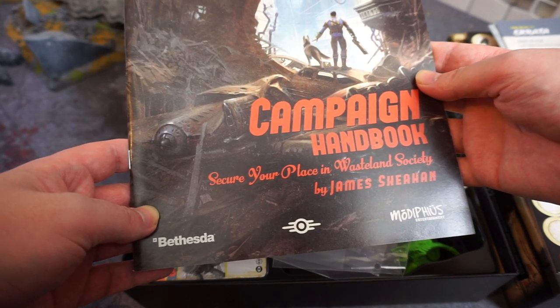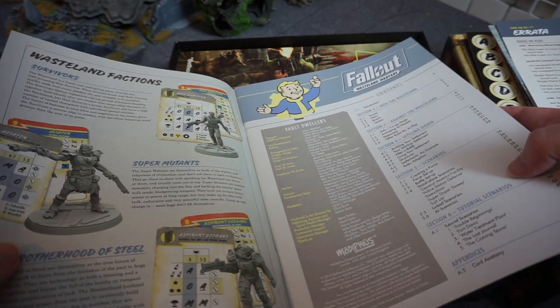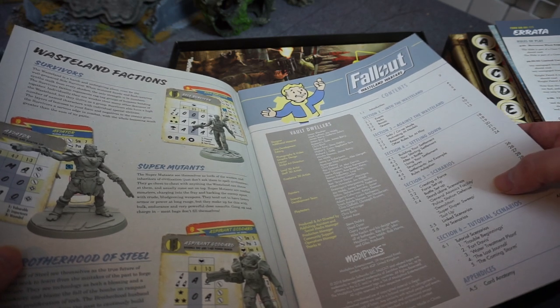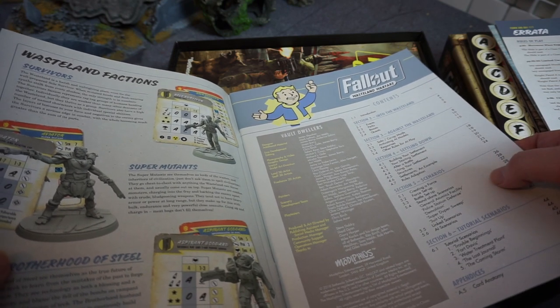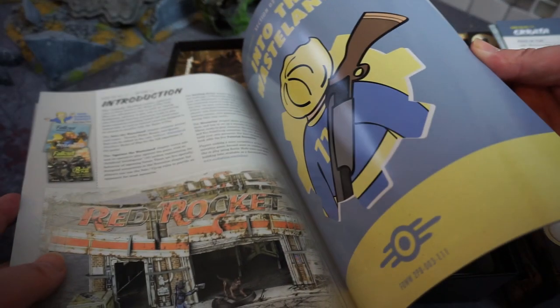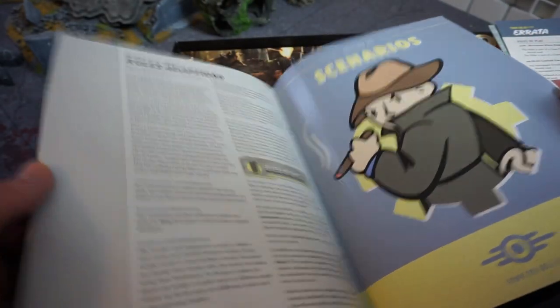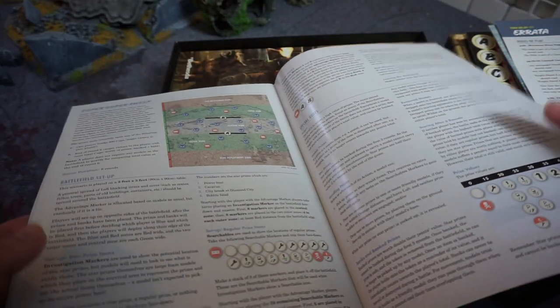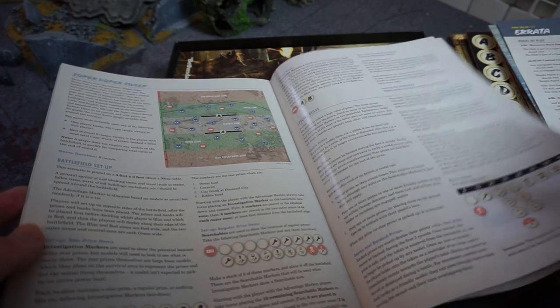Next up, the thickest book — the Campaign Handbook: 'Secure a Place in the Wasteland Society.' It covers settling down, scenarios, and tutorial scenarios. It has a section on how to make a force, standard scenario missions, and tutorial missions — though oddly the tutorial missions come after the main scenarios. It gets into the real nitty-gritty: event cards, perk cards, etc. A little complicated at first, not as easy to pick up as Crisis Protocol.